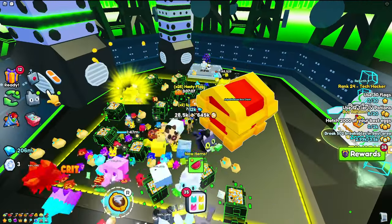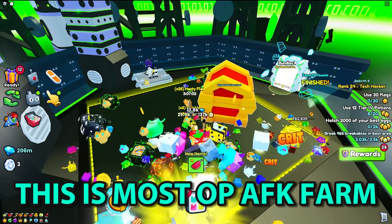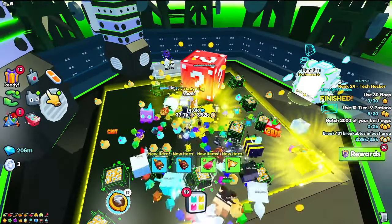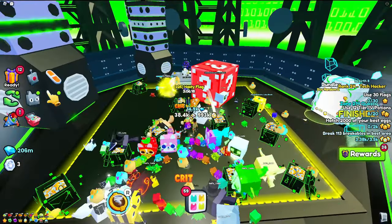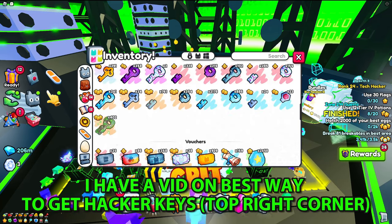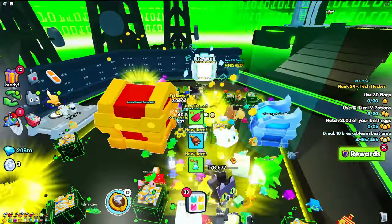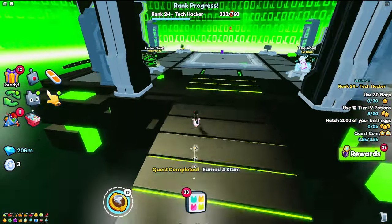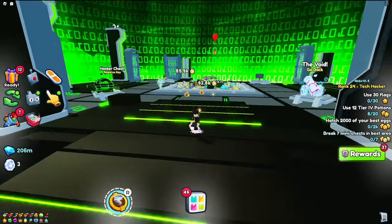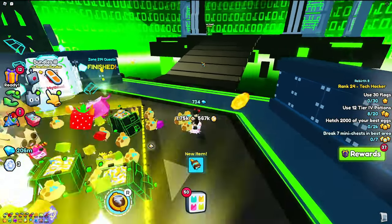You might be wondering why diamonds are coming in slowly if you're pay-to-win — but for free-to-play this is already a lot. The flip side of grinding gems is that you can also grind for Hacker Keys at the same time. As you can see, keys are dropping left and right. Once you get a Hacker Key, go to the Hacker Chest — there's about a 1-in-2000 chance to get a Hacker Enchant, which is worth millions of gems, so you'll get rich fast.